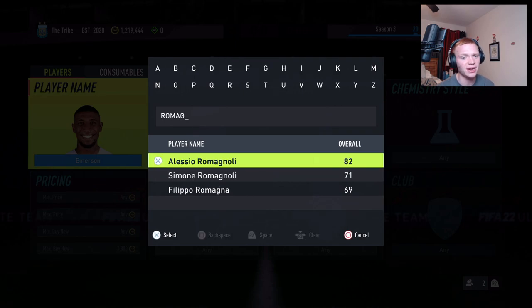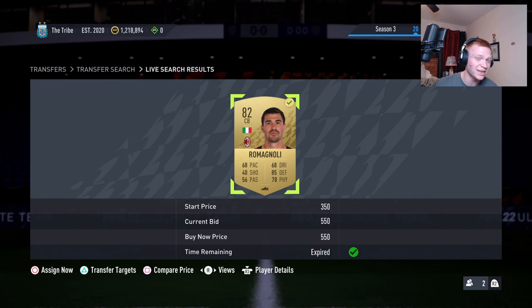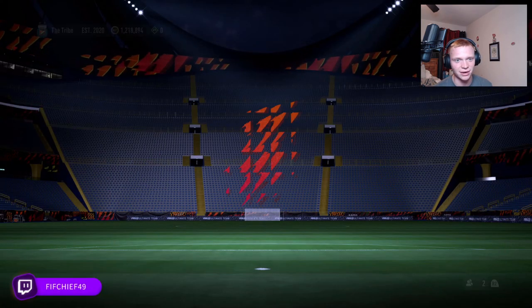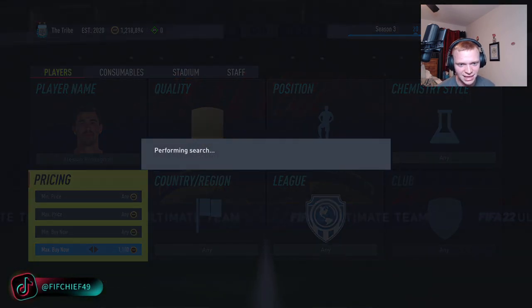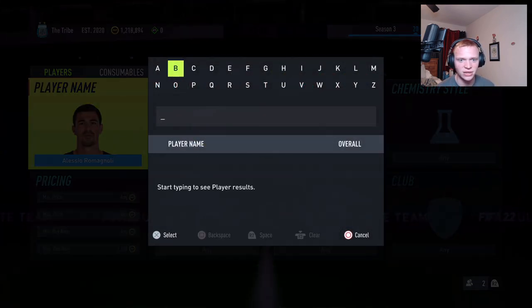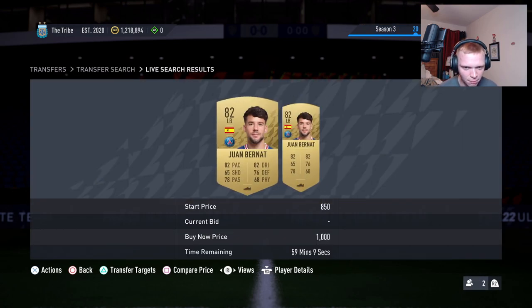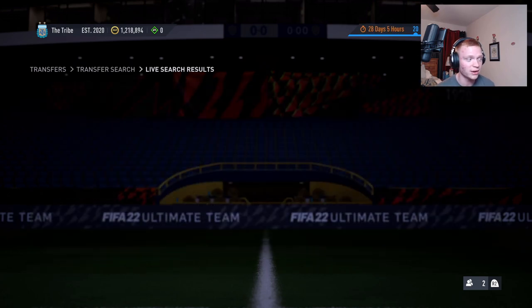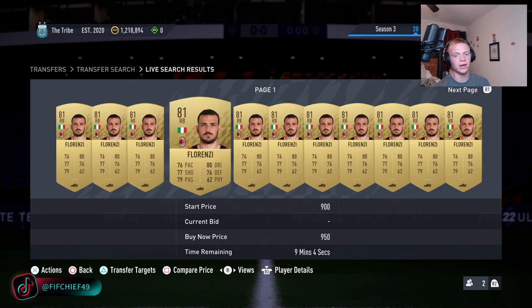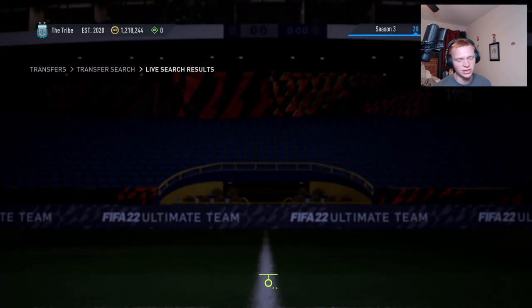Moving on — Romagnoli, an 82-rated Serie A AC Milan center back, we got him for 550 and he's going for at least 1000 coins right now, so he'll sit in my club until I'm able to sell him. Next is Burnout at 1000 — we tipped him in the Discord at around 750 coins. And this Florenzi right now for like 650 coins — that is an absolute steal. He's typically selling around 700, and the reason these cards go up in price is SBC content. These are cards that end up in every solution.